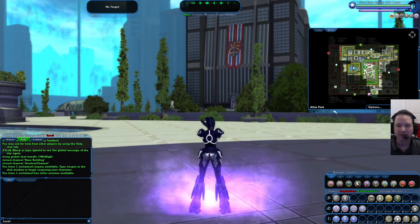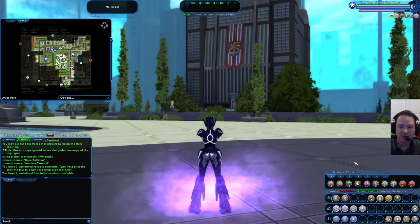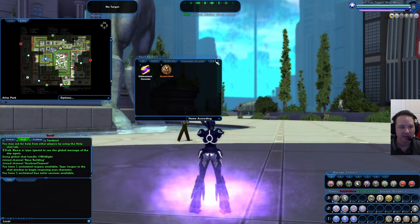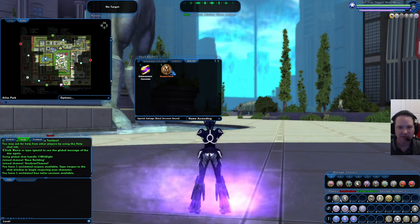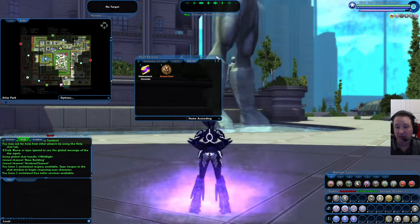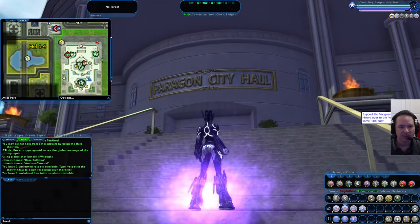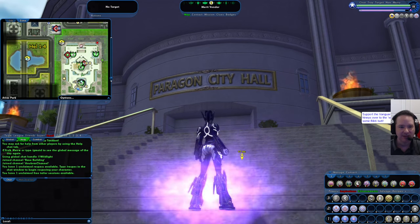I'm on Tiny Tank Bot here, a very low level character that's run a couple of story arcs already. When you do story arcs they will give you salvage called reward merits. There are different types of salvage — you can click through the arrows in the corner to go through all the different types. You want reward merits, they're under Special, and these are worth quite a bit of money.